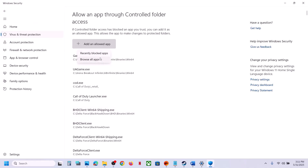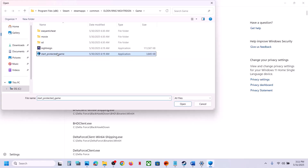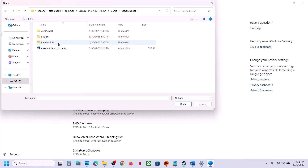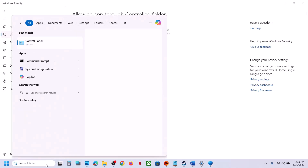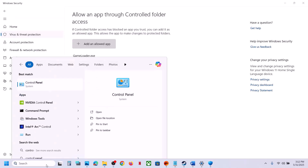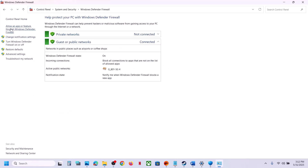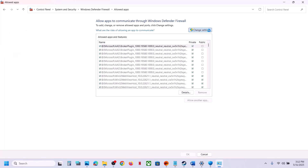Again click 'Add an allowed app', Browse All Apps, and add the second exe file. Click Open. Again click 'Add an allowed app', Browse All Apps, open the Easy Anti-Cheat folder, and select that exe file. Now type 'Control Panel' in the Windows search box, go to Control Panel > System and Security > Windows Defender Firewall, and click 'Allow an app or feature through Windows Defender Firewall'. Click Change Settings.